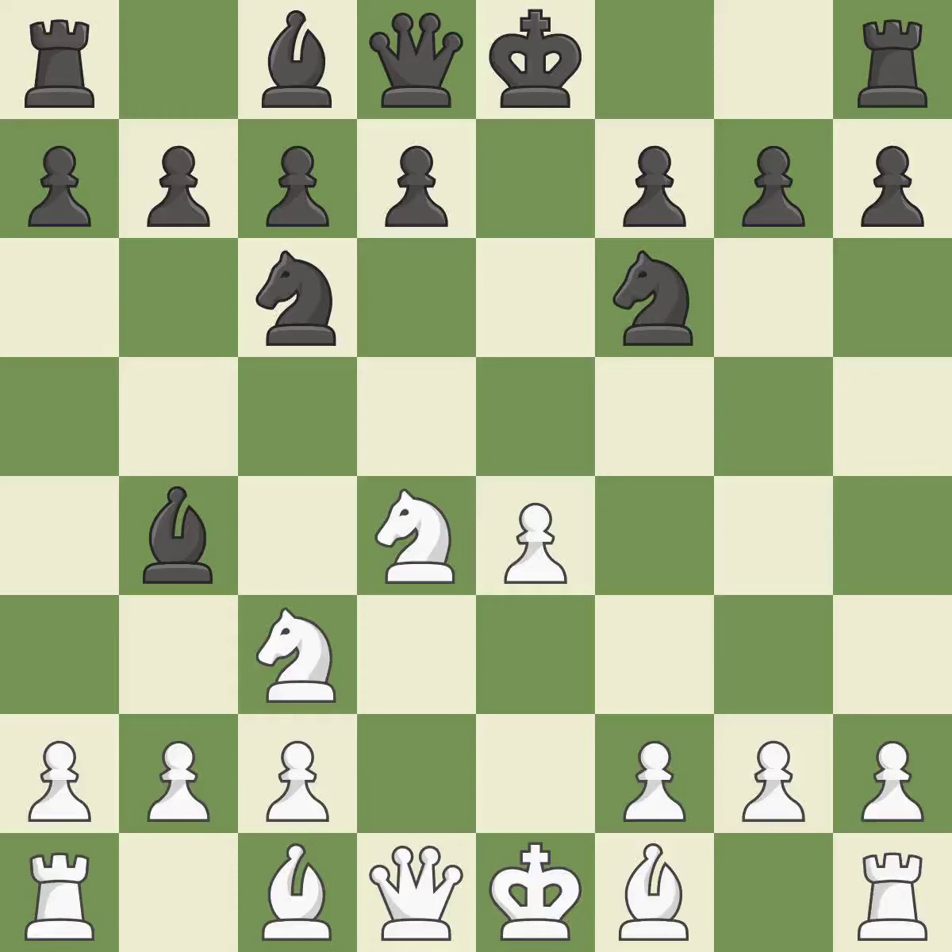Bb4 develops the bishop and pins the knight on c3 to the king. Nxc6 captures a knight and forces Black to double their c-pawns. Bxc6 captures the knight, controls the d5 square, and opens up the b-file.